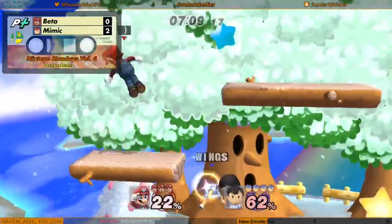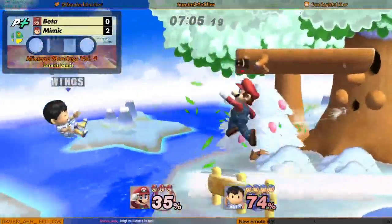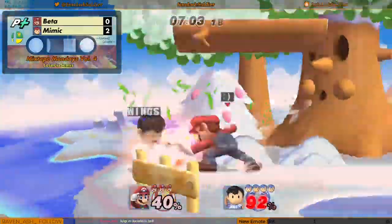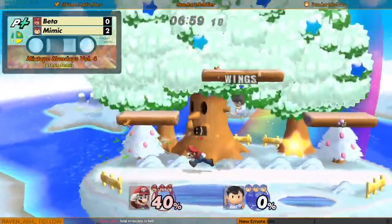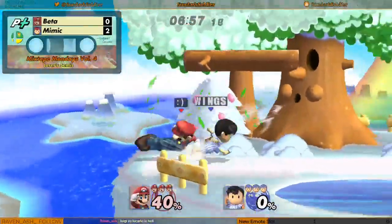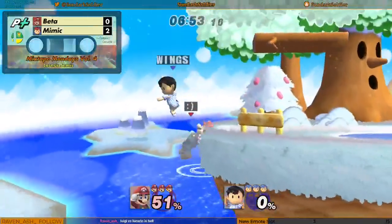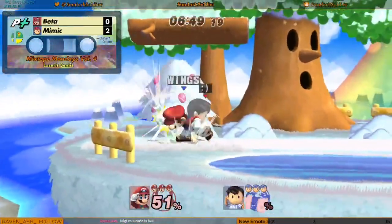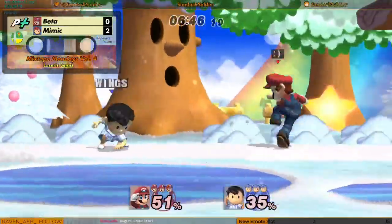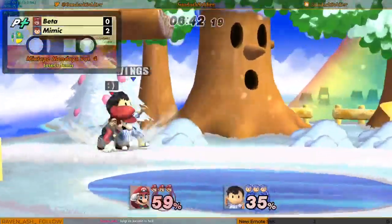Mimic up a stock. Air dodge — not sure what that is. Nair at a shield. Beta going for a forward air that's a little wild, but forward smash does it. Nice. Maybe a little bit of bad DI, but honestly Mario forward smash is pretty strong.